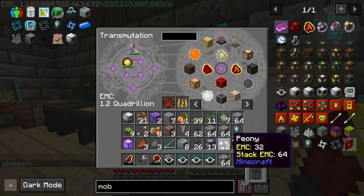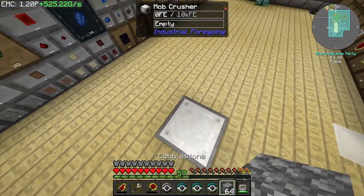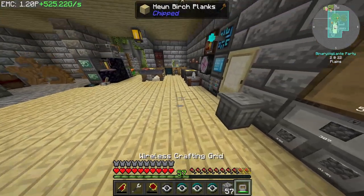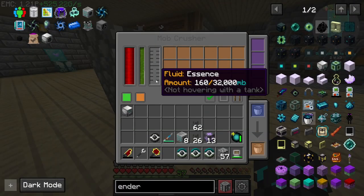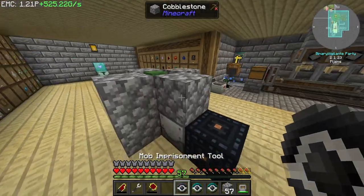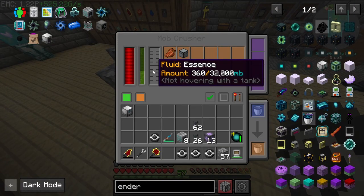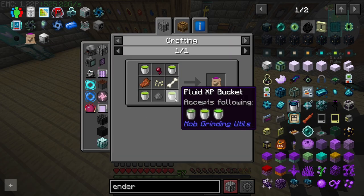Oh yeah, I already had those. So if I go ahead and make this right here, place this skeleton here — and I assume this thing is going to be needing power, which I can work with. This is fluid essence — I think that's what I need. Just place you there. Boom, dead. That's an ultimate one, that'll probably take a while. I need a lot of essence in order to make this because I need four buckets.